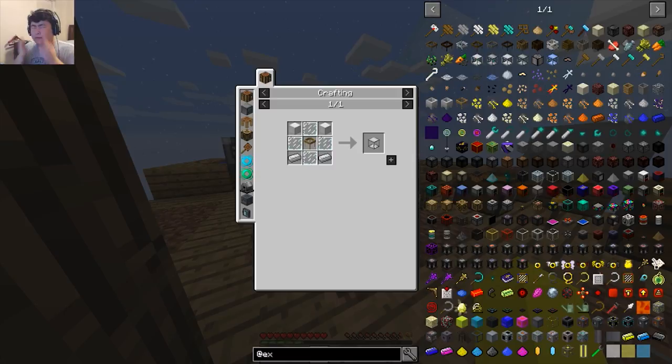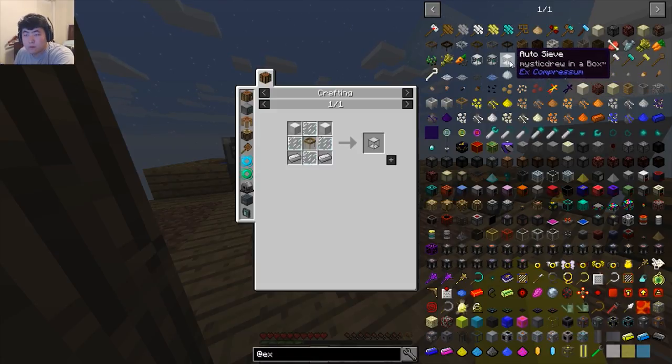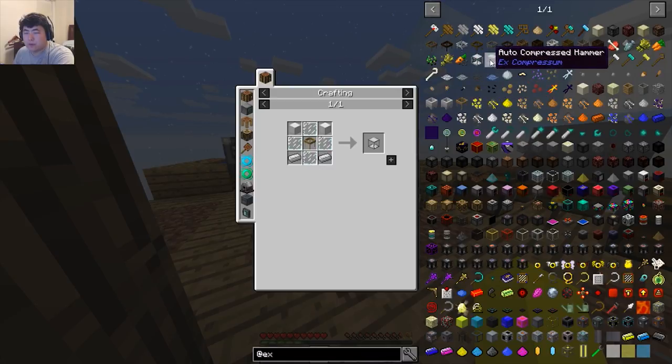Can we do the same thing we're doing with the regular sieves with the auto ones? Actually, is there a point in doing that? Wait, maybe there's not a point. Never mind — I was going to say can we make nine of these together into a three by three but I don't think it makes a good difference. Yeah, so we're just going to work towards getting the auto compressed hammer and all this other stuff.